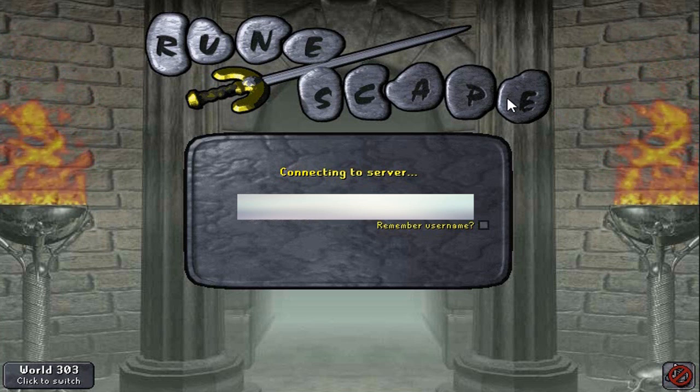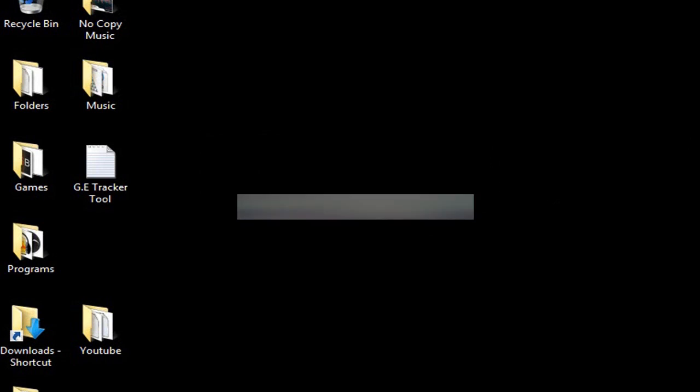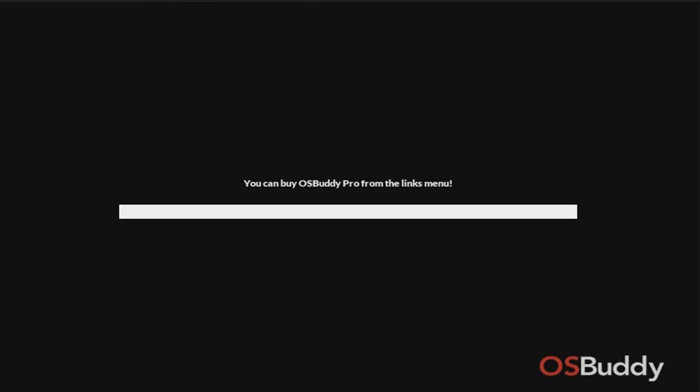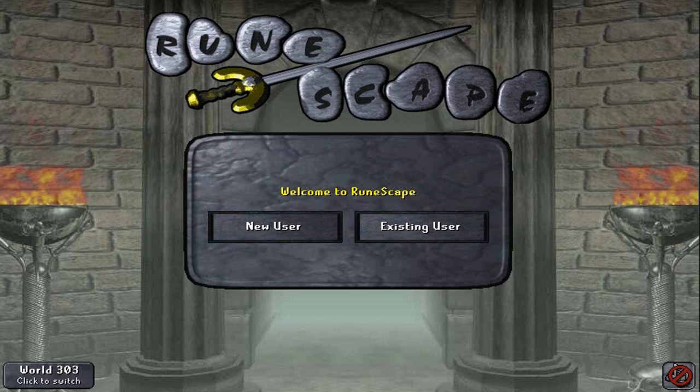First of all, what we have to do is close out the client. One issue that might prevent you from getting the update is that some people's clients aren't loading. We'll get to a workaround for that in a second. Luckily, I've downloaded the new client and it updated properly, so we're going to go ahead and reload.